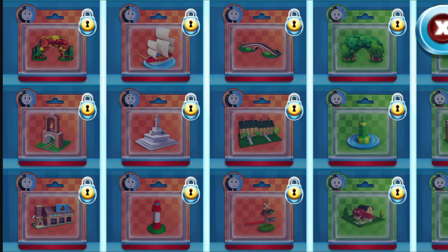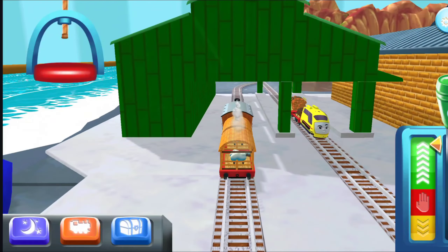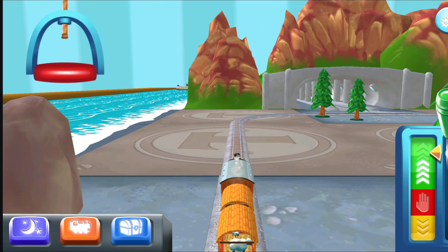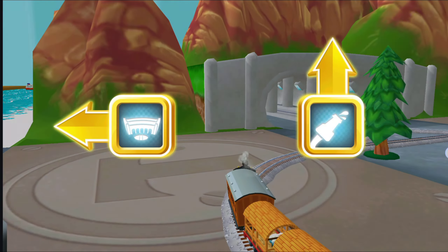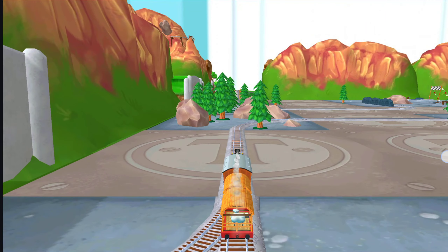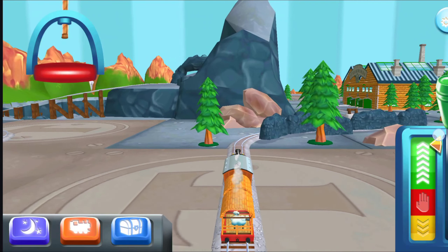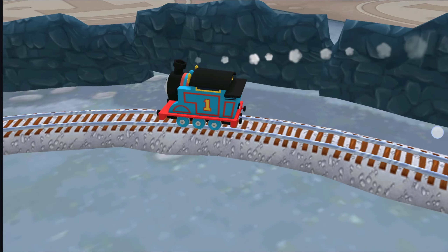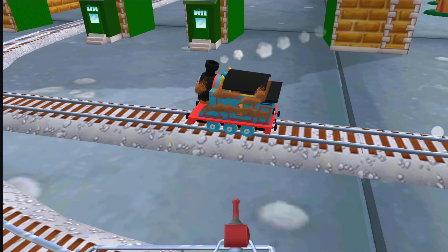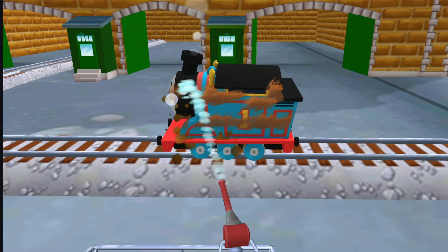You've opened all the toys. Which way do you want to go? Forward leads to the steamworks, just ahead. Time for a refreshing wash at the steamworks. Touch the mud to wash it off. Be sure to clean it all.